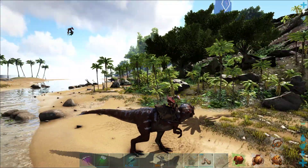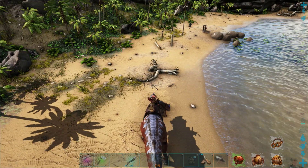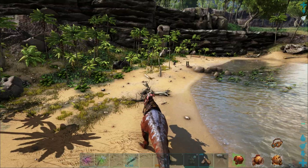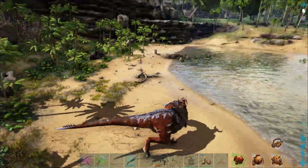You have your left-click Bite, right-click Head Smash, and C on the Roar Command. That's pretty much it. So it's pretty much your big carnivore.